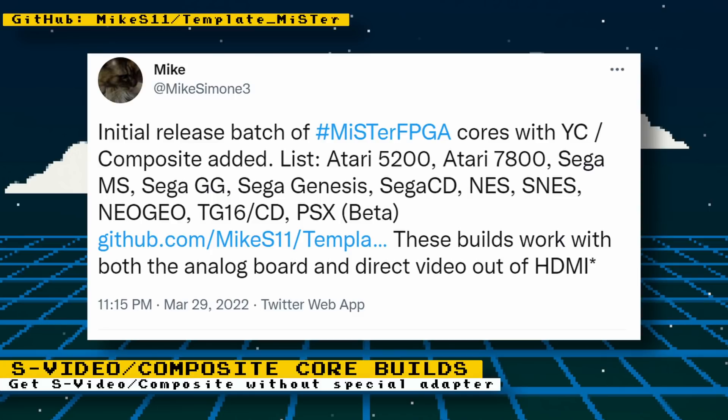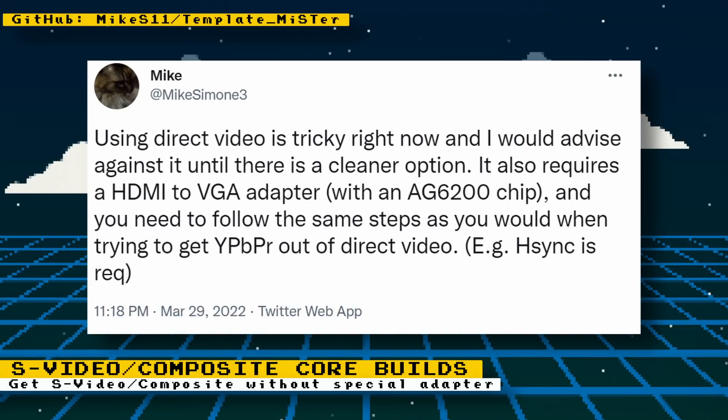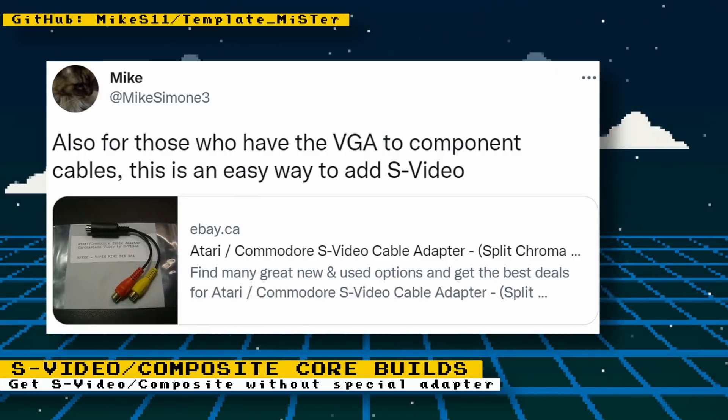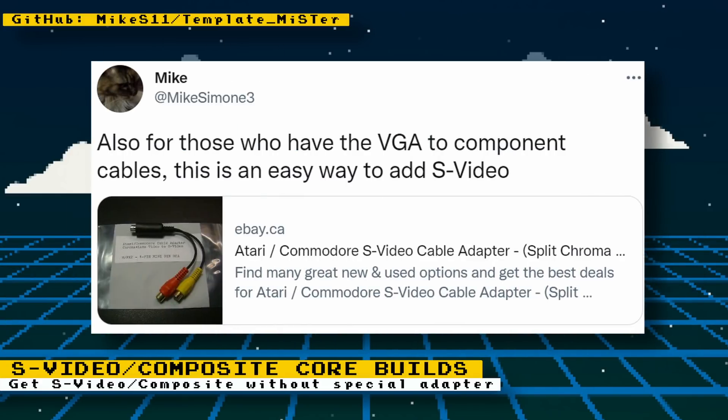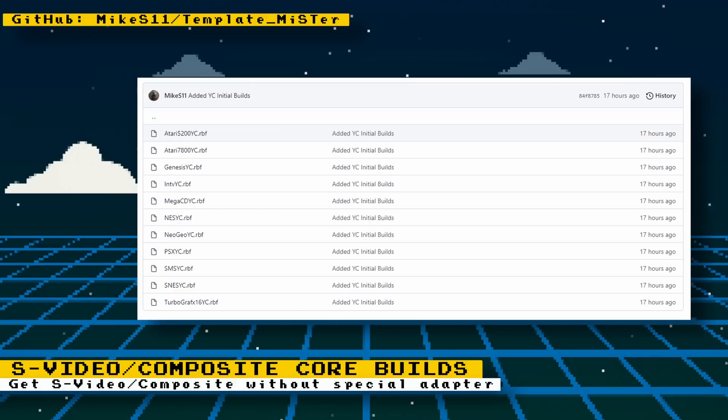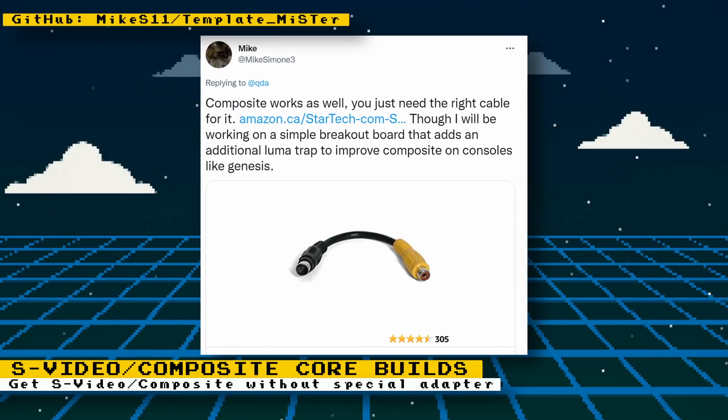Mike Simone 3 on Twitter has created custom builds of cores with native composite and S-Video support through the analog I/O board's VGA port, or the HDMI port via Direct Video. Currently Direct Video is not advised and he is looking for a cleaner option. What you'll need to use this is a VGA to component cable and an RCA to S-Video cable, and the custom build of the core must be installed on your MiSTer.